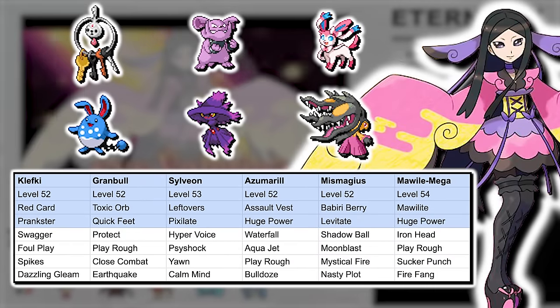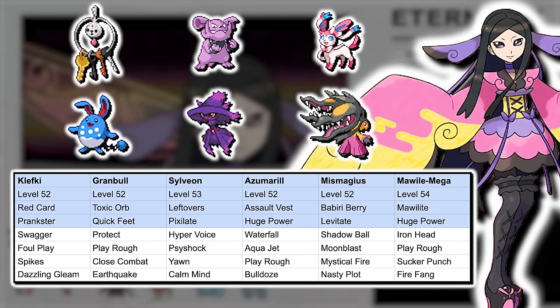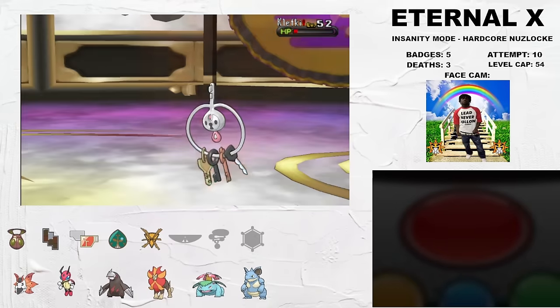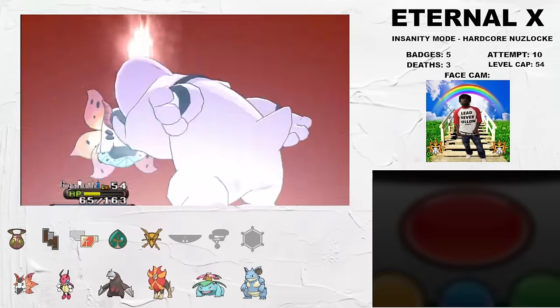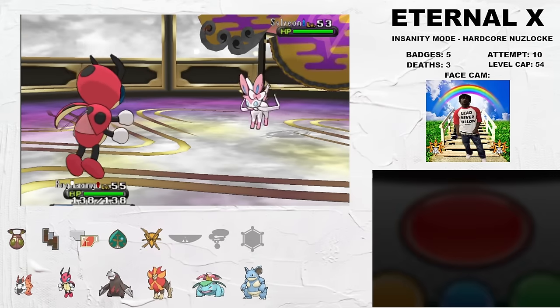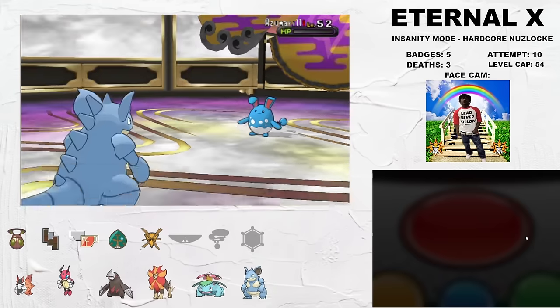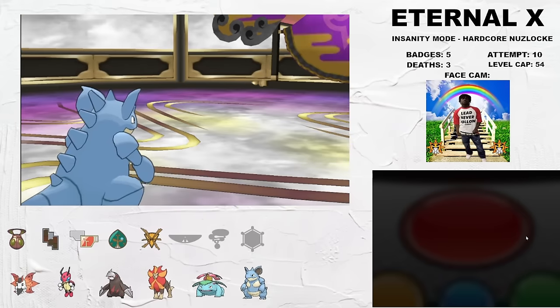Shortly after is Gym 6, the Fairy-type specialist Valerie. By the standards of this game, this is actually a pretty tame fight. I open with Pyroar as Valerie's Clefairy sets up Spikes — it dies to Flamethrower. Granbull is out next, and I pivot through Volcarona into Ledian to set up kills on Granbull and Mismagius. Sylveon gets beat pretty easily by Excadrill, Venusaur and Nidoqueen tag team Azumarill, and then Nidoqueen gets the kill on Mega Mawile, winning badge 6.